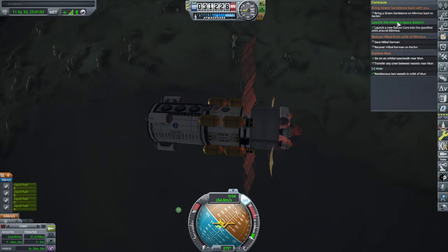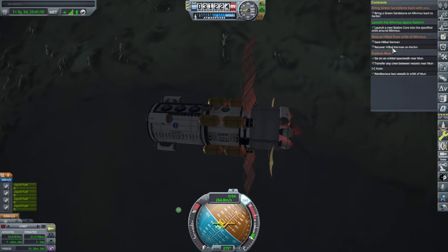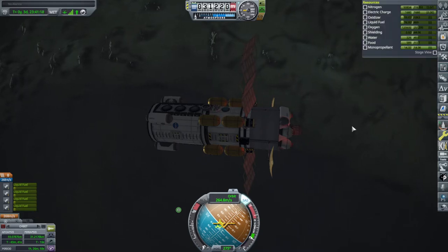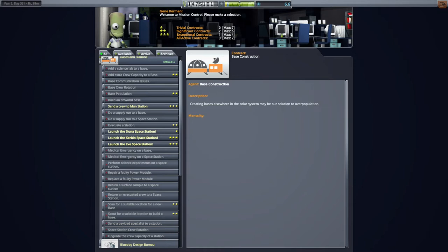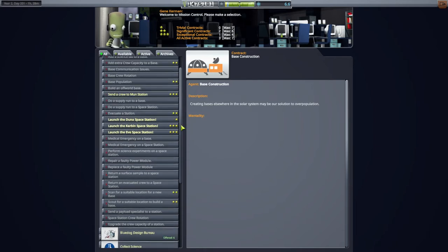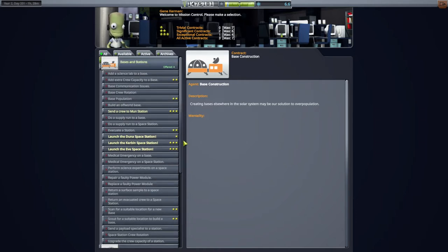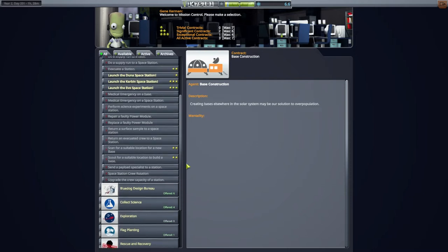I'm sort of tempted to send a lander to get that green sandstone - it's been a thorn in our side for a while. Maybe we could rescue Hillbill and get the green sandstone. Let me think about that in the VAB. It doesn't look like it's giving us a 'send crew to Minmus station' contract yet, because we already have too many contracts in this category - that's a little bit of a wrinkle.